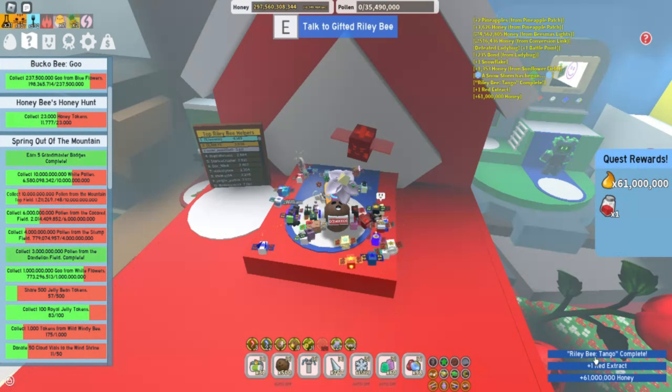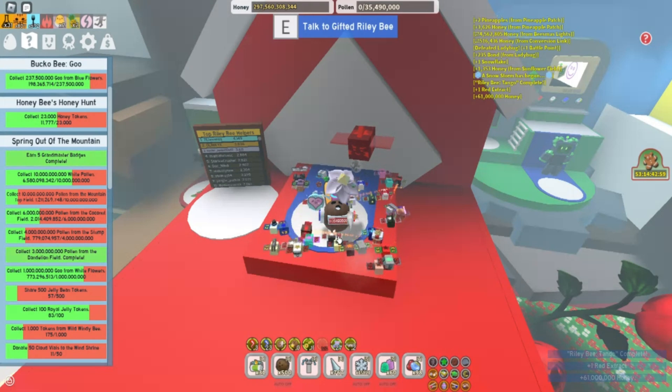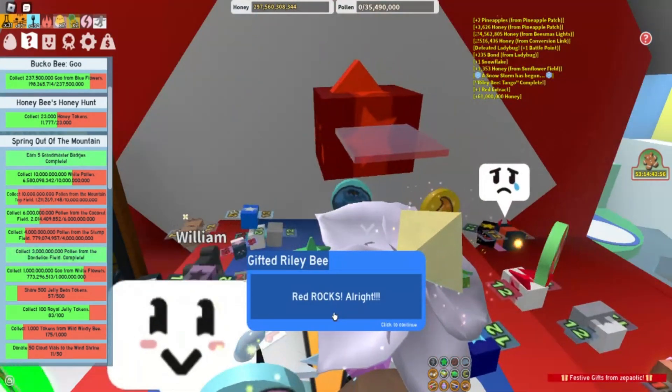We've got 61 million honey and one red extract for completing Riley Bee Tango. Let's go ahead and talk to Gifted Riley Bee and turn this in and get our next quest.